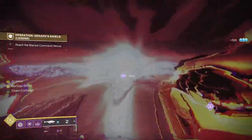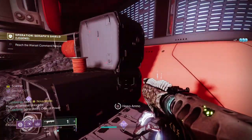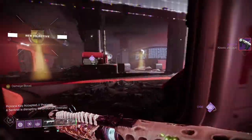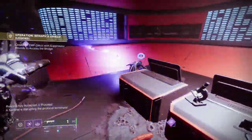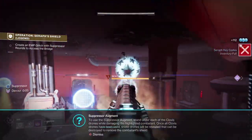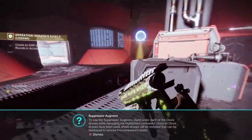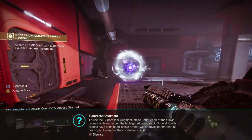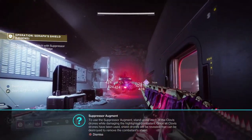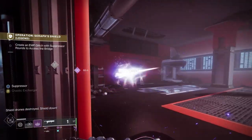I can't use the terminal because there was a server area there. This section is where you learn how to use the Suppressor. The Suppressor — basically, those orbs you see here — you've got to stand in the orbs and do damage to break the shield. Now if you put a Witherhoard on the boss, then all you've got to do is run through the circles because the Witherhoard is still doing damage. That's kind of the way it works.